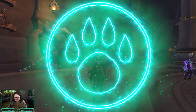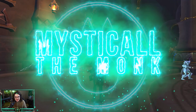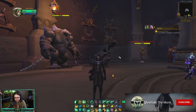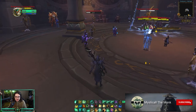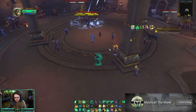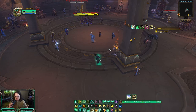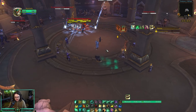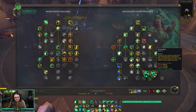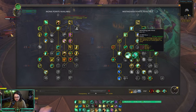What's going on everybody, this is Mystical today. I am bringing you some 2v2 games after 10.0.7 dropped. There weren't any major changes, but the biggest change was that when you use Thunder Focus Tea with Enveloping Mist it makes it instant. That is a huge part of your rotation now - if you feel like you're falling behind, just use that Thunder Focus Tea Enveloping Mist, then use Rising Sun Kick with your Rising Mist to extend that HoT and get more value out of it.